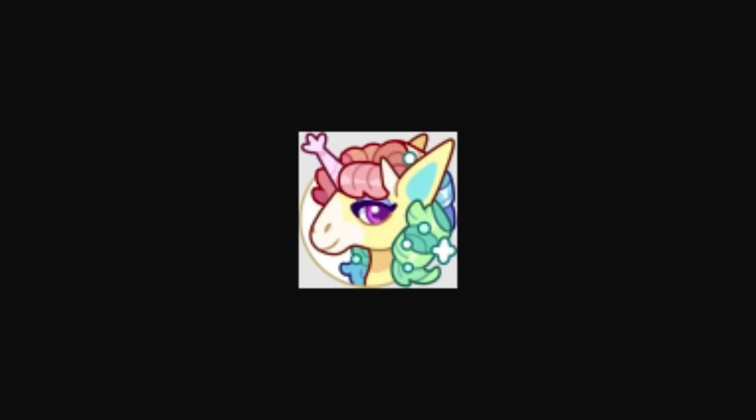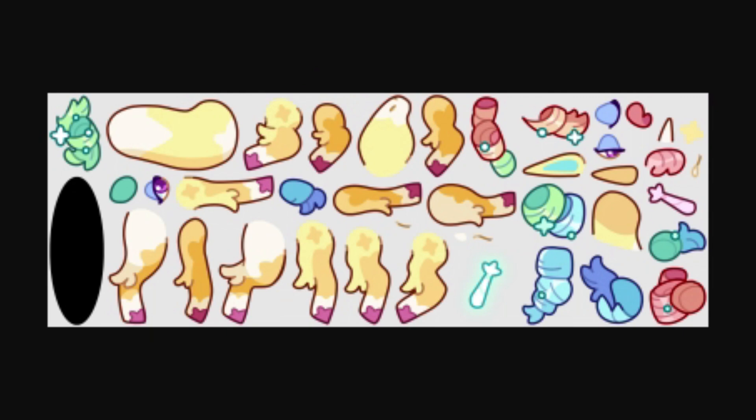And then here is the second evolution for it — this one is another horse. You can see it has the elf-like ears and the horn, and it still looks like coral. And then here is the spine for that. You can see the legs are bigger, and I assume the horn is going to light up when it's doing its attack.